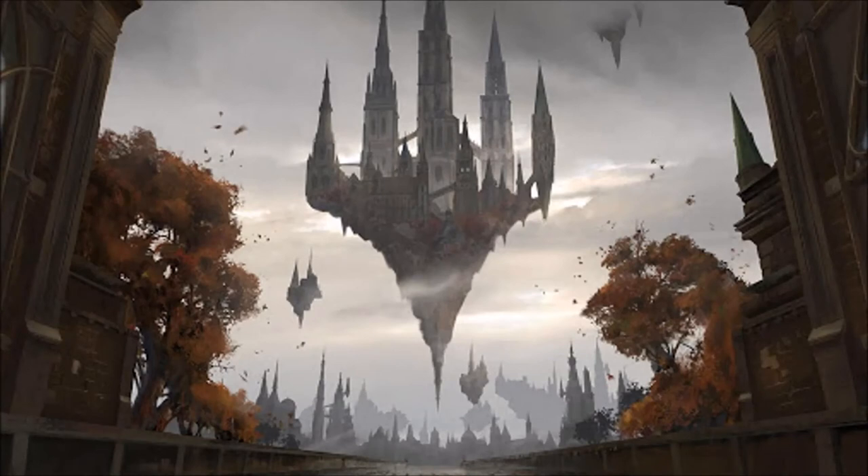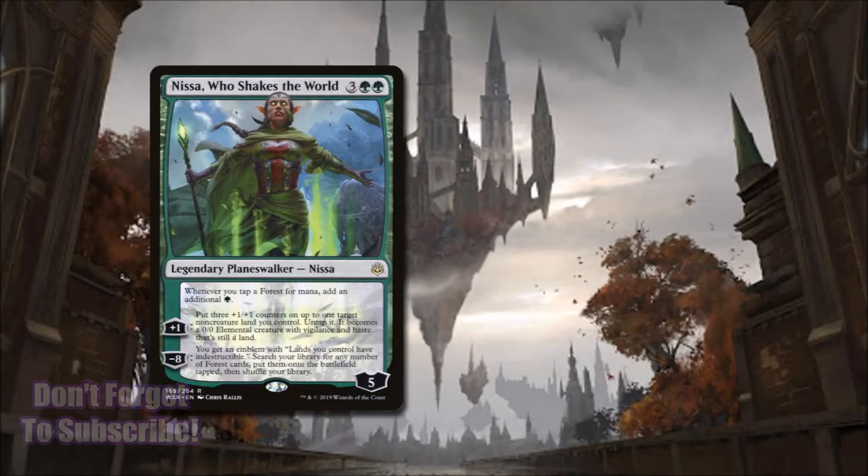In today's deck, we will entrust our force to their protector and our Oathbreaker, Nissa Who Shakes the World. Nissa Who Shakes the World costs 3 and 2 green and is a 5-loyalty Oathbreaker.